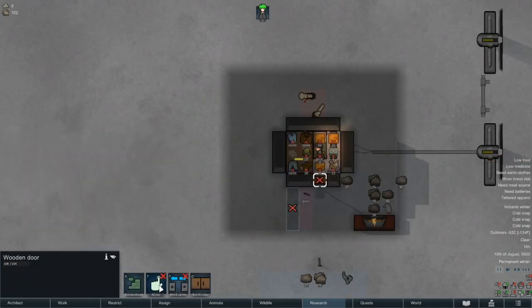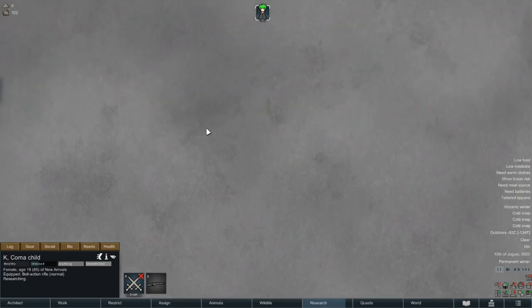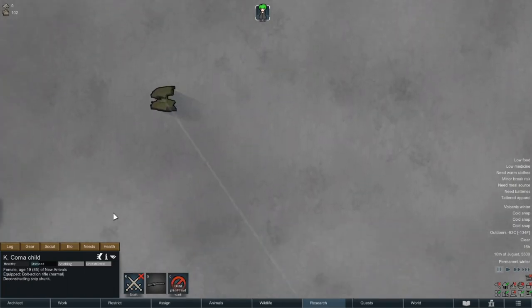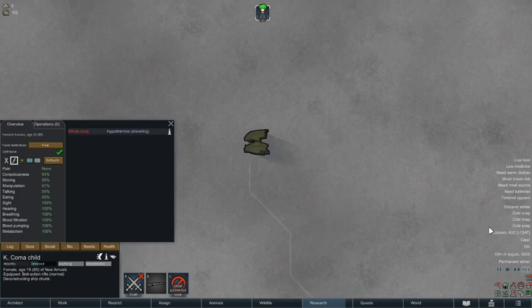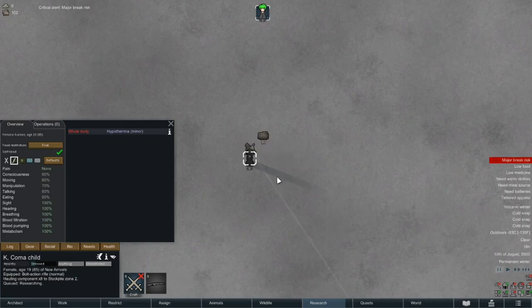Kay's nice and comfortable — and we can't have that — so let's send her out to deconstruct that ship. In spite of its reasonable proximity to our base, at 93 degrees below zero, Kay will certainly have minor hypothermia before she's done. But as long as she stays out of serious range, we're quite happy with that result. The chunk will also yield us 8 components and 30 units of much needed steel.